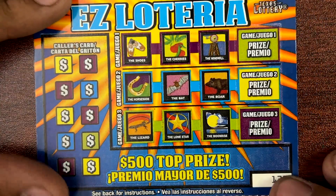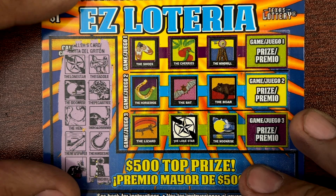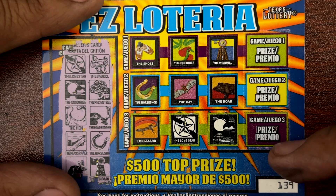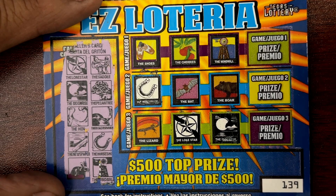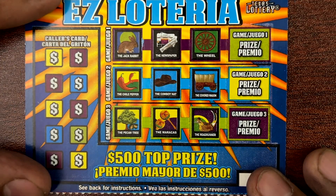Ticket 139, can we go back to back? Lone star, saddle. Moonrise, pecan tree. Hand and roadrunner. Newspaper and horseshoe. Jack rabbit and windmill — windmill is here but not enough for a win. Ticket 139, another loser, guys. All right, 140, getting close to the final ticket.